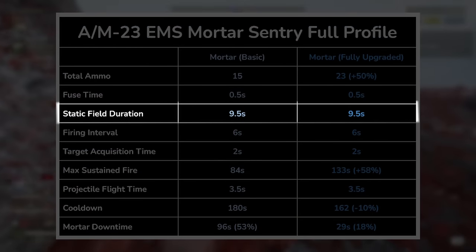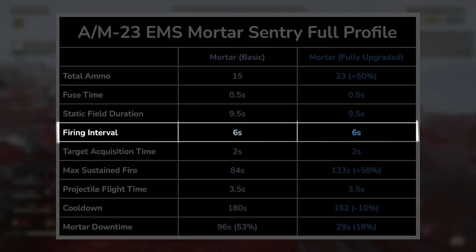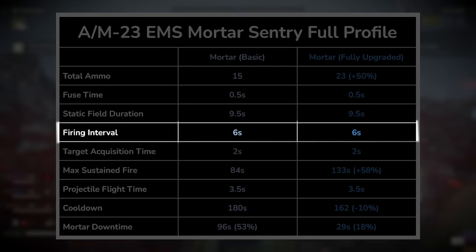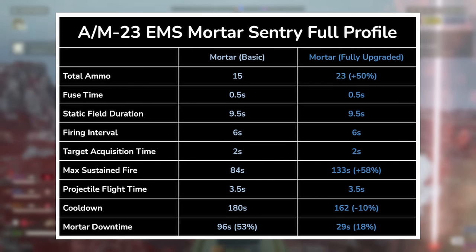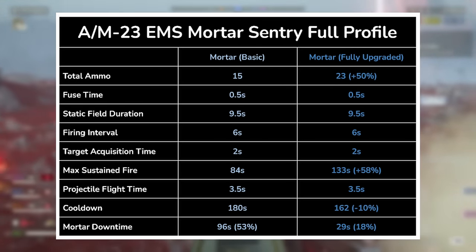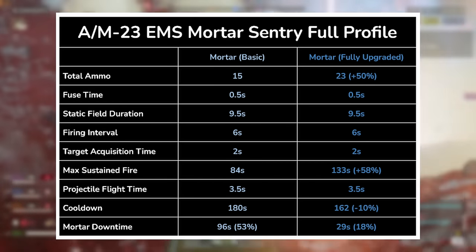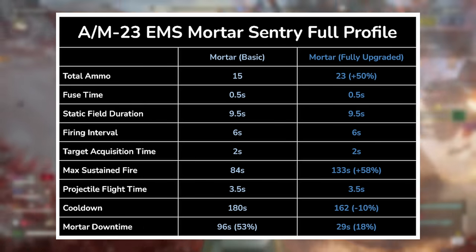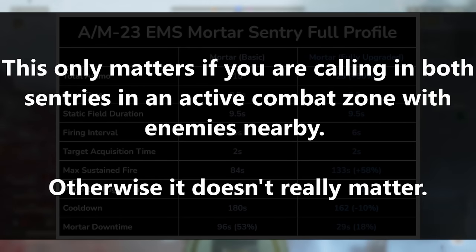Static field duration shows how long the EMS field lasts. When you take a look at the EMS sentry's firing interval of 6 seconds and its projectile flight time of 3.5 seconds, enemies who are the sole focus of your EMS sentry aren't getting out anytime soon. The EMS sentry has a slightly longer interval of 6 seconds compared to the mortar sentry's 5. This means if you want to sync up the firing times for both your mortar sentries, always summon the EMS sentry first since it takes longer to get ready to shoot. You'll want the EMS to land first anyway, so the regular mortar shells have an easier time landing on their target.